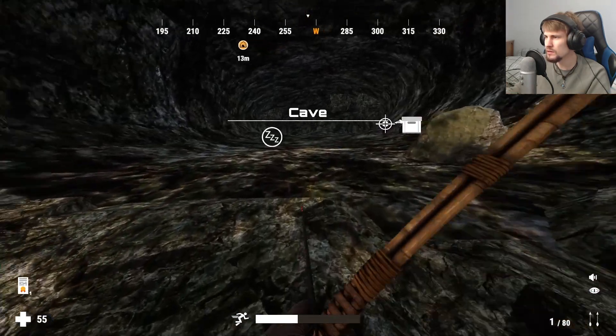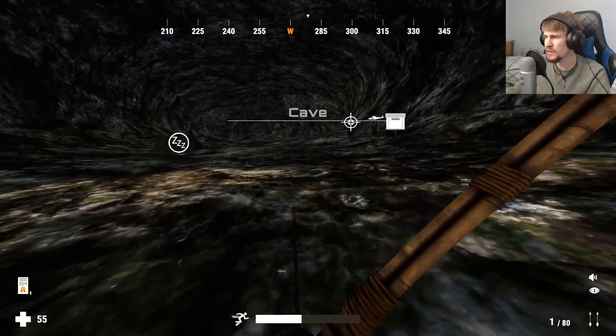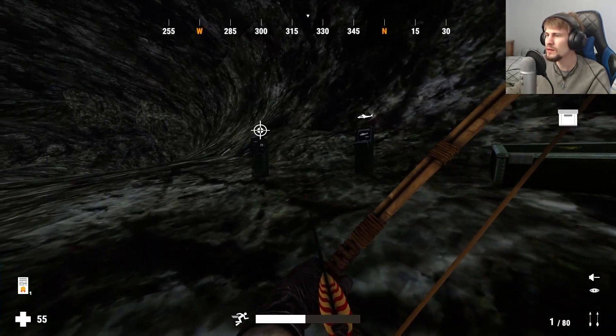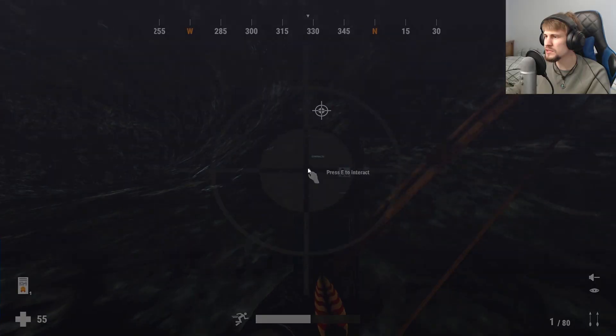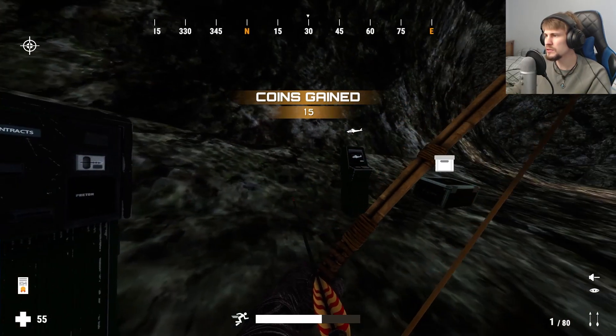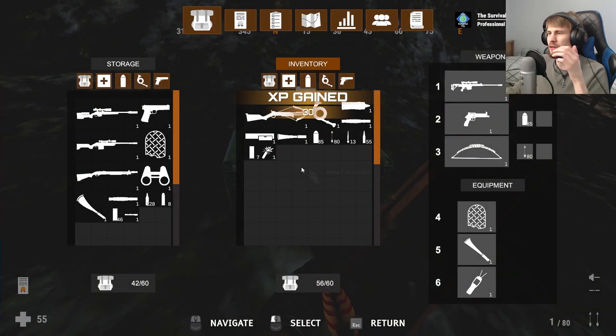We've got the cave here. There's the tent to sleep in if you want to pass time, which is very handy for those of us who don't like the night hunts. We'll quickly just pop this in here while we're here — not a lot, but a little bit of coin, or points, or whatever you want to call it.